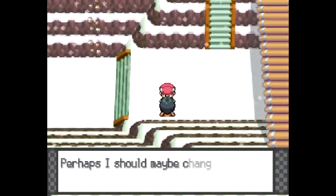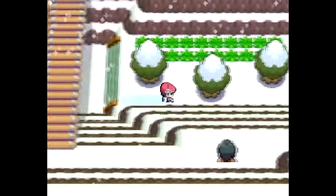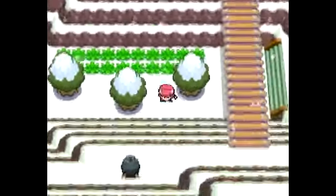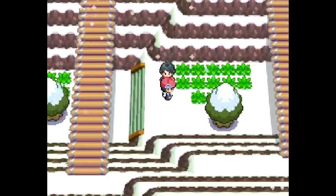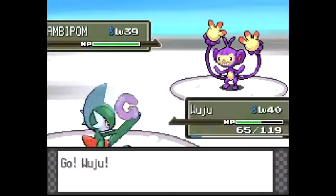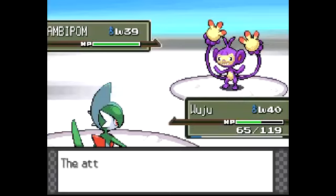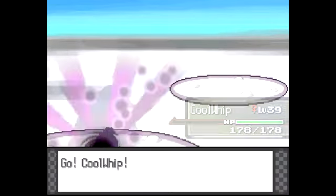Everybody's almost level 40. I'm trying to get everybody around that area, if you guys can't tell. We actually do have some more grass areas over here. Let's actually kill this thing off. Porygon 2 - Cool Whip!